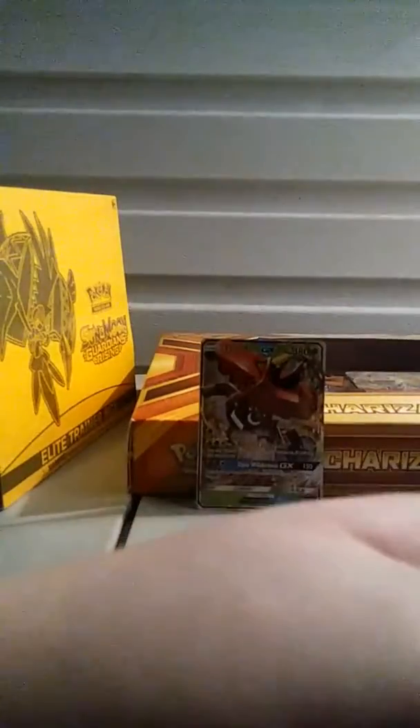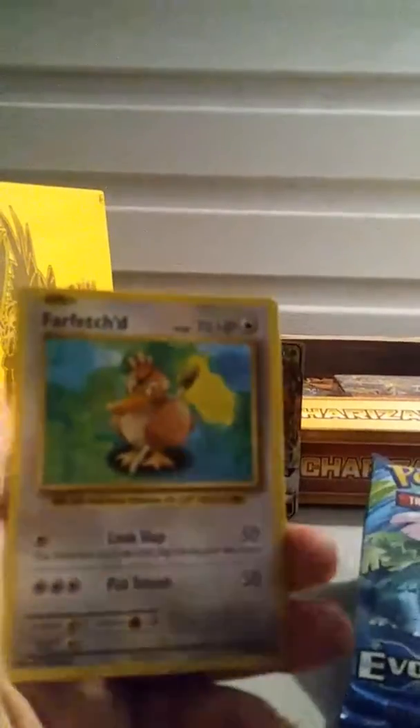Second pack — this one's a three from the back. Alright, hold it like this. Now got him. We got Super Potion, Brock's Grit, Bulk Maintenance, Poliwag, Pikachu, Ponyta, Nidoran, Vulpix, Charmander reverse, and our rare is Farfetch'd.